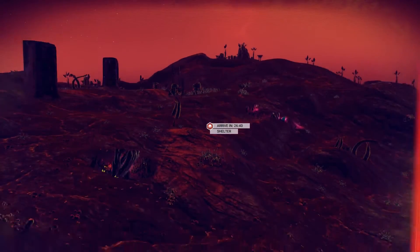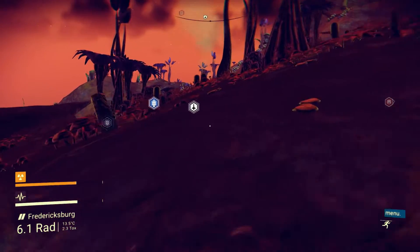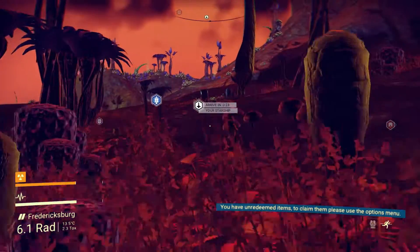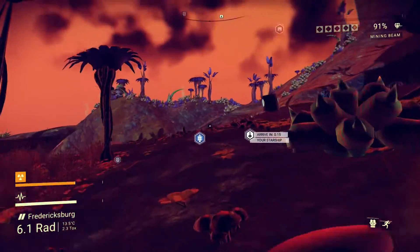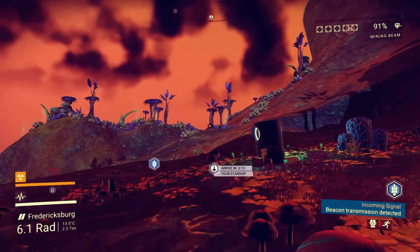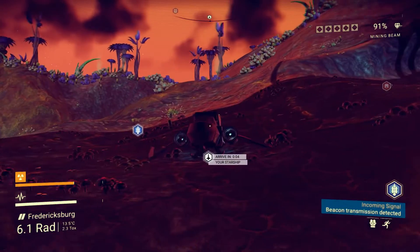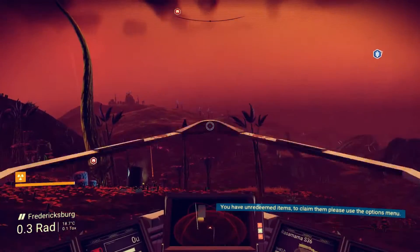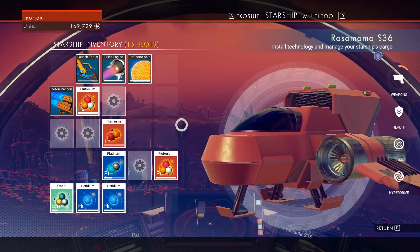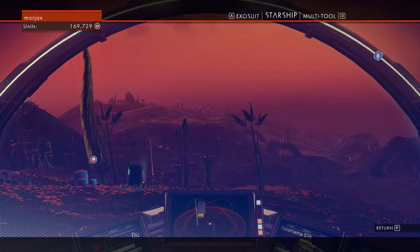It's a long way away. Let's hop in our ship so we can top up our life support. Let me try my new trick. Oh yes, there it is — I'll have to work on the timing for that. Rasa Mama. Now I'd like to recharge this with carbon — it's less expensive.